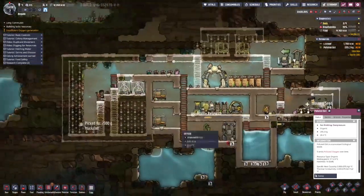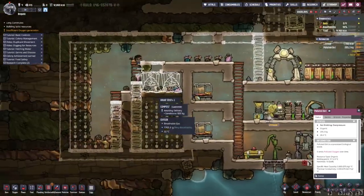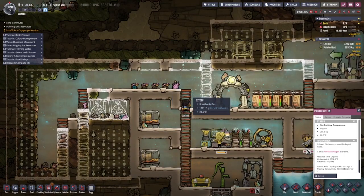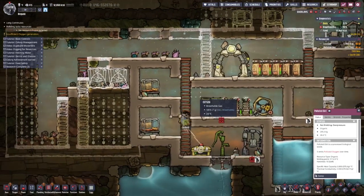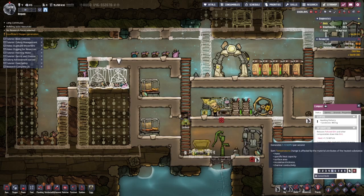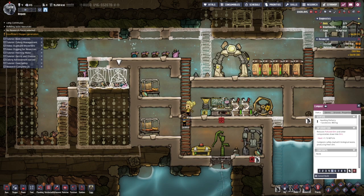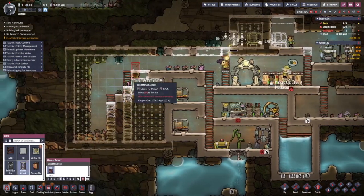There's polluted dirt - that's why we need these composters, so we can make that polluted dirt back into regular dirt. I think that's what they do, right? Yeah - it reduces polluted dirt into other compostables and all the compostables down into dirt.